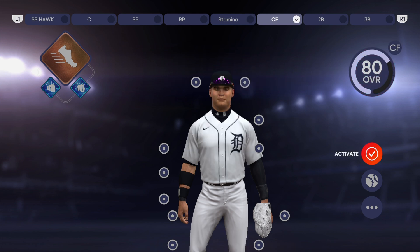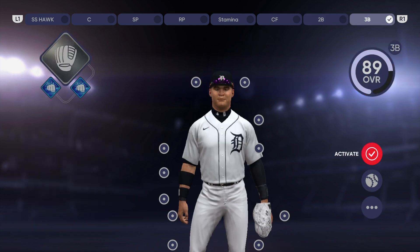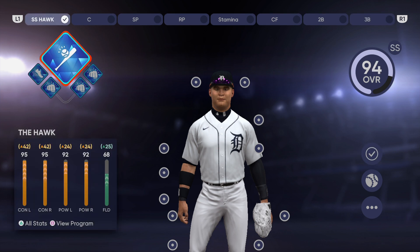We've encountered a little bit of a glitch. Here we go to center field, second base, third base. As you grind through these programs, you are able to unlock all of the positions on the baseball field. The only position I don't have available is right field currently. I think if I were to grind out the slick fielder program, I would be able to earn a right field position loadout.